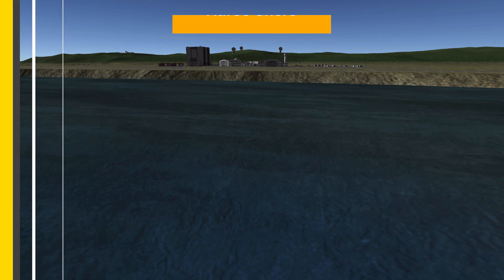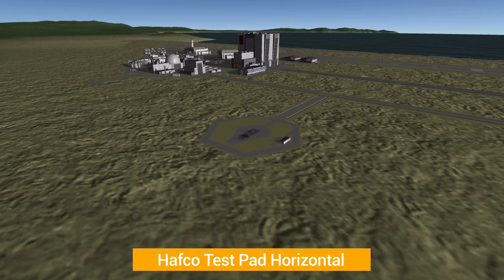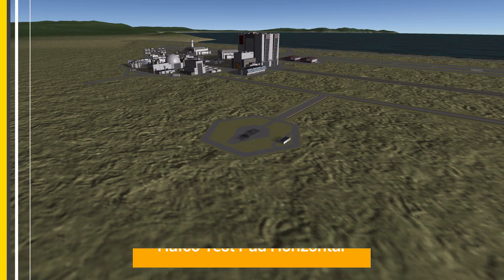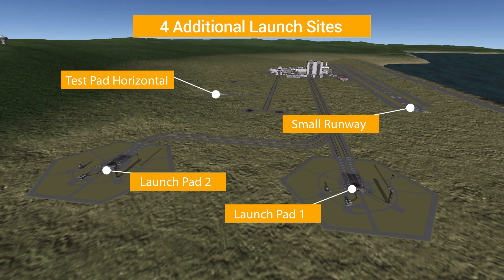Then there's the HalfCo Runway, which is on the largest of the two runways on this facility and is great for any size plane you could want to launch. And then there's the HalfCo Test Pad Horizontal, which is a small rocket launch site. There are actually three other launch pads you can use as well as another runway, though you're going to have to activate those using Kerbal Constructs.